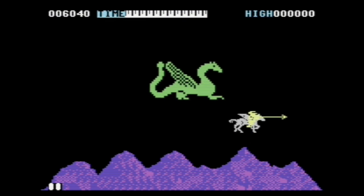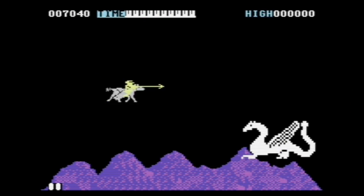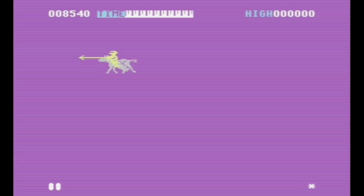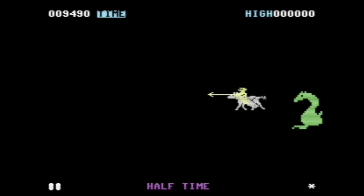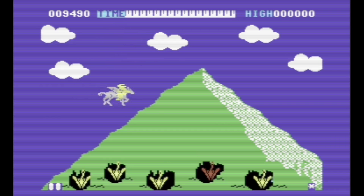On the first level, the dragon just kind of flies around. You have to hit him four times — he goes through various colors. And that's victory; we've completed one lap through the game. I feel like this whole segment between levels comes from Pac-Man, but I don't know if it predates Pac-Man. The little jokey interludes.